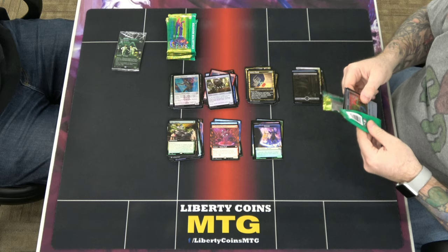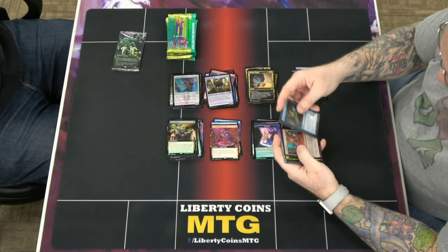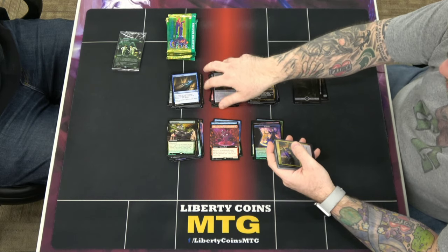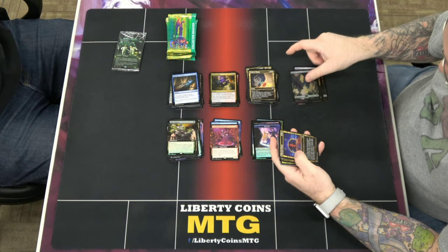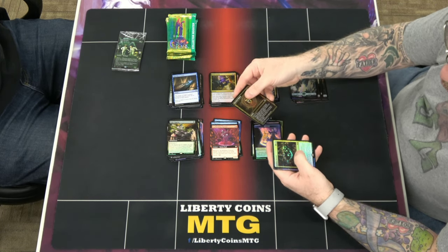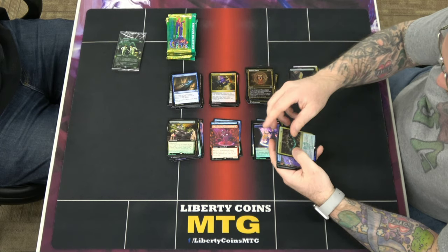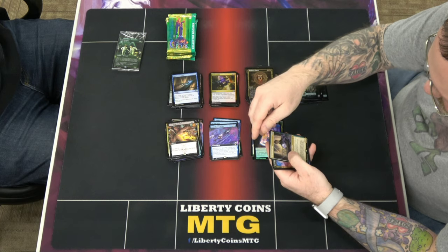I'm really just looking to fill out my playsets. I had a lot of twos and threes from everybody else out of the case. There's a gilded Riveteers Charm, Endless Detour, Cut of the Profits, and Scheming Fence.